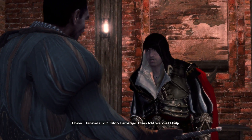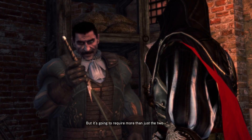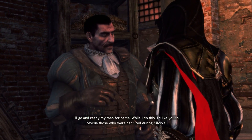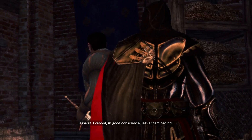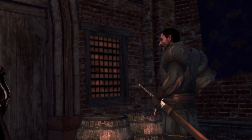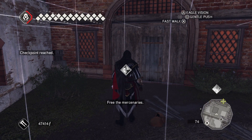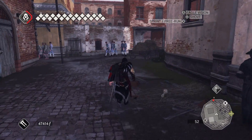I have business with Silvio Barbarigo - I was told you could help. It would be my honor, but it's going to require more than just two or three of us to weaken his forces. How do you suggest we proceed? I'll go and ready my men for battle. While I do this, I'd like you to rescue those who were captured during Silvio's assault - I cannot in good conscience leave them behind. I will attend to it at once. Good luck out there, Ezio. Liberate the mercenaries. Feels like they were running out of ideas at a certain point.